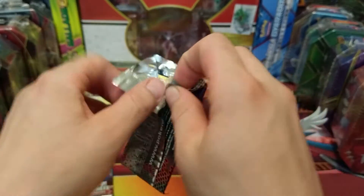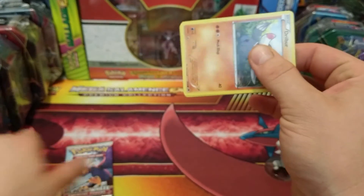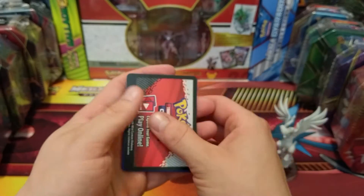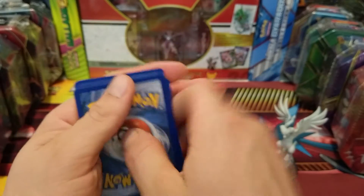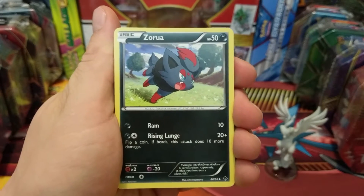We are not familiar with these Pokémon at all so please forgive me if I butcher these names. Again, this stuff is all from the Black and White Emerging Powers set, so at least we're gonna have a bunch of cards from there and we can start collecting that.